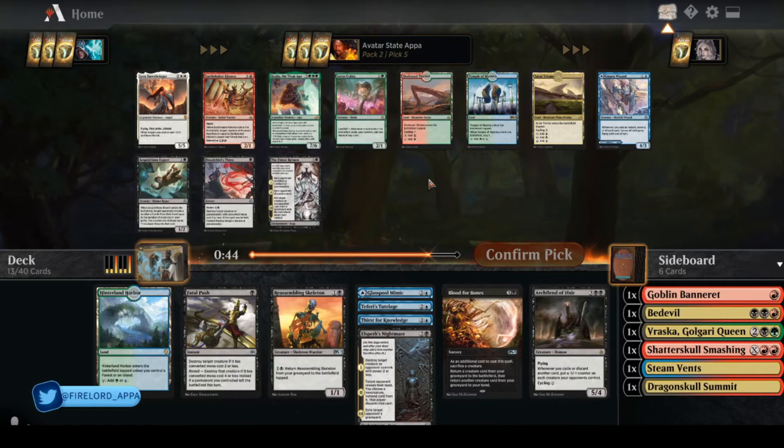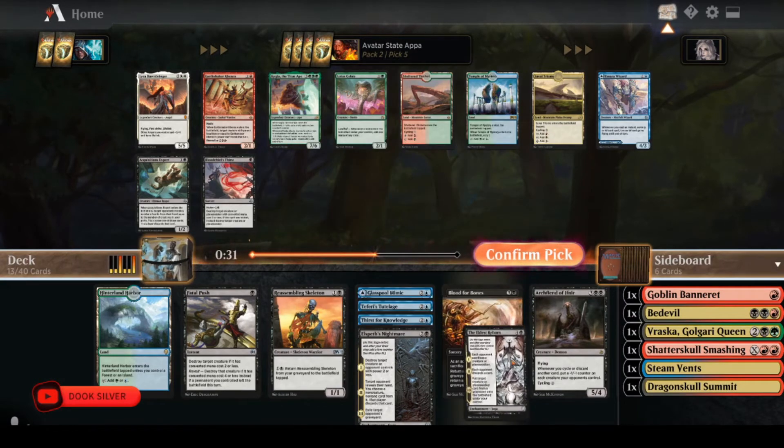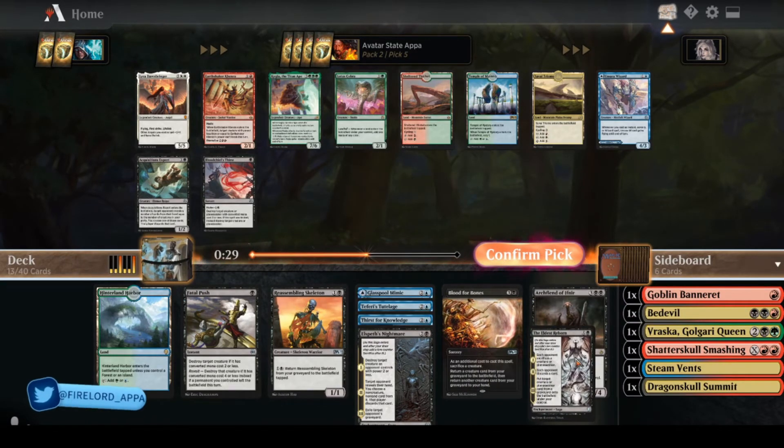Eldest Reborn is the saga I was talking about, which I am going to take. It's got two good relevant effects right away, and then the third one is exactly what I want for my game plan here — lets me bring back a creature. Maybe one of theirs, even.